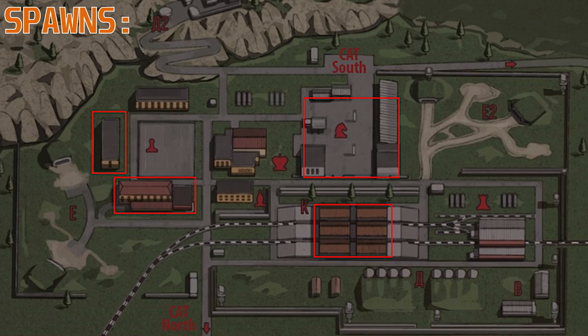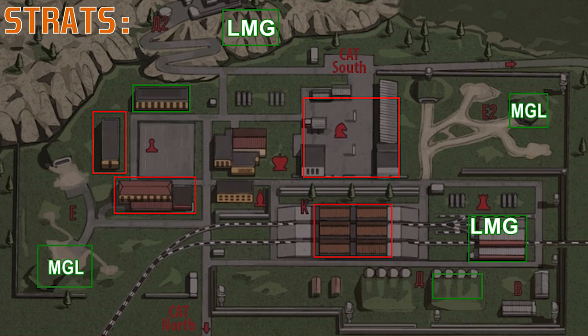My preferred method of fighting any boss is from range, from distance. If you are out of their line of sight and their ability to shoot back, most bosses use automatic weapons and most of them use grenades, so being further away gives you more time and survivability. If I was going to fight these bosses I'd try to fight them from the green areas shown on screen.